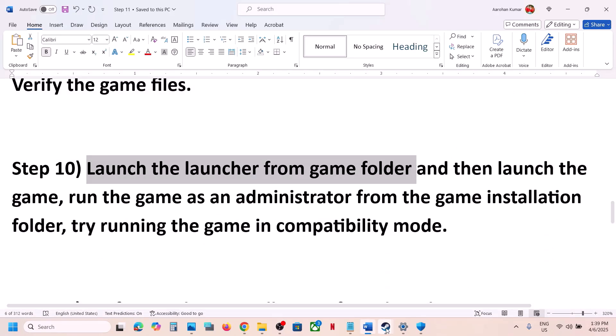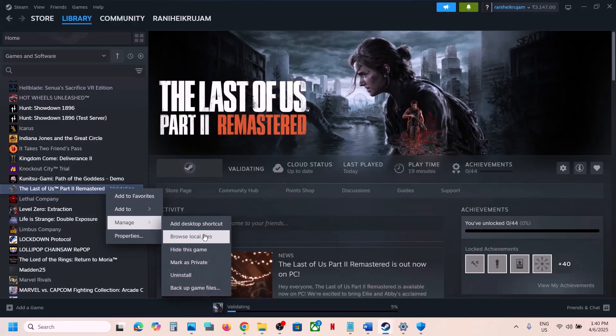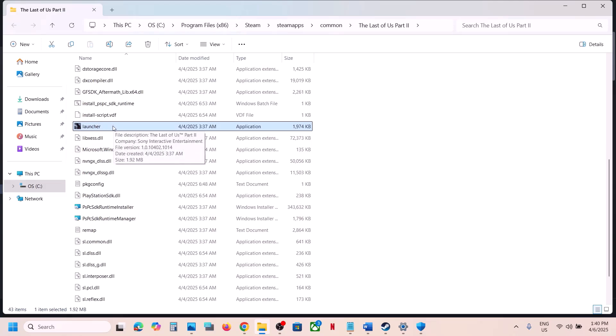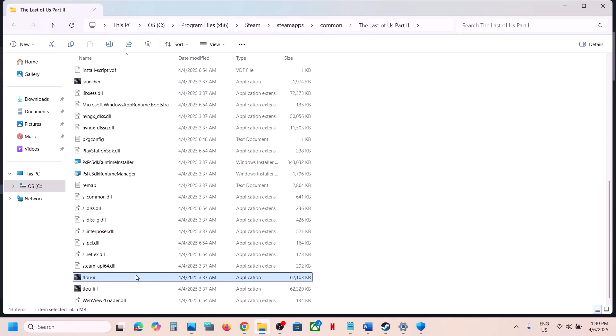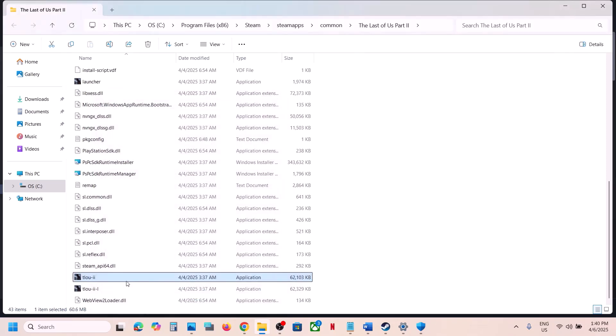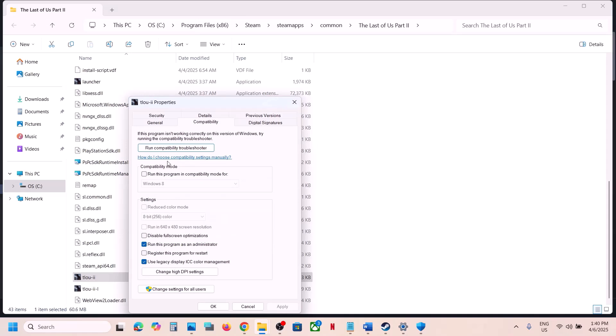The next step is to launch the game directly from the game folder. Go to Steam, right-click the game, select Manage, then Browse Local Files. Try launching the launcher executable directly by double-clicking it, then click Play. Alternatively, double-click the main game exe file. If that doesn't work, right-click the exe, go to Properties, Compatibility tab, and check 'Run this program as an administrator.' Try compatibility modes for Windows 8 and Windows 7, and also try checking 'Disable Full Screen Optimizations.'